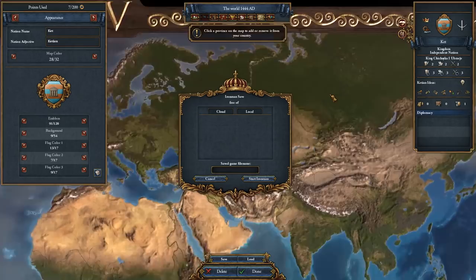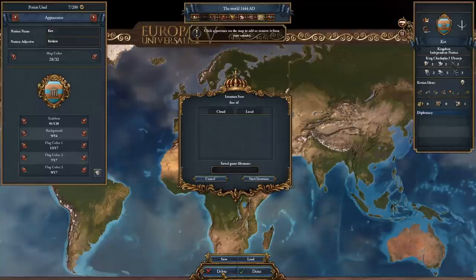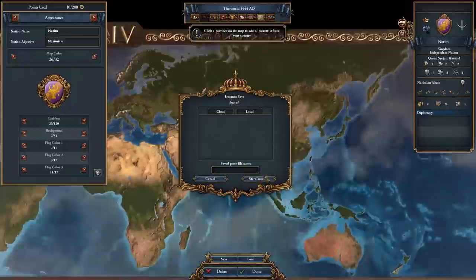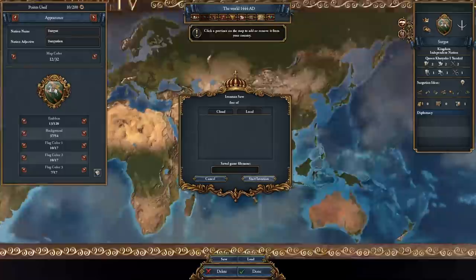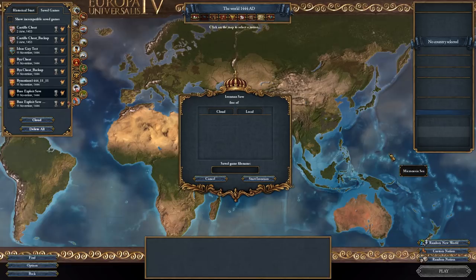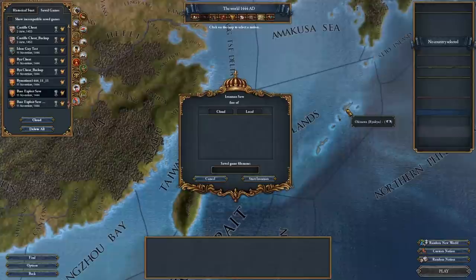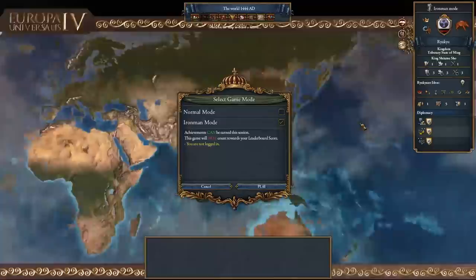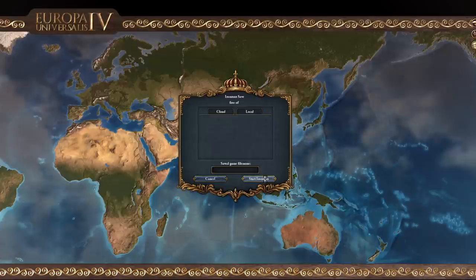Apart from the nation you're selecting to play — this time being Ryuku — once you've reached this point, delete all of the custom nations you just created in the uncolonized provinces by hitting the custom nation button several times, selecting Modify, and then hitting Delete. Once there are no more custom nations to delete, you're ready to begin. Simply select Ryuku, choose Iron Man Mode, create your save name, and load in.